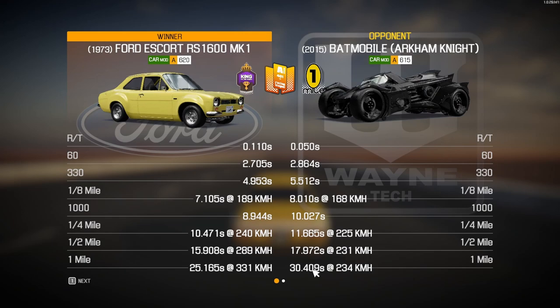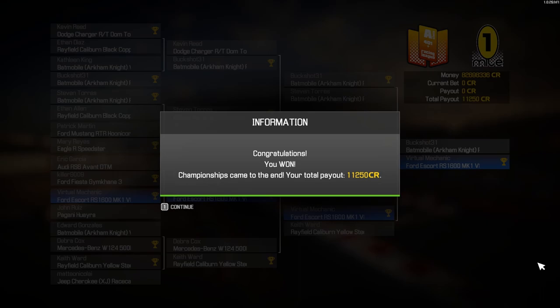10.471 seconds to the quarter mile - our slowest run of the day. 25.165 to the one mile - also our slowest. Top speed still 331 km/h. Surprised we beat the Batmobile - even pursuit mode. It gets up to 225 insanely fast and then just doesn't do much more after that. We've won! Let's collect our winnings - 11,250 drag strip prize money. Considering I didn't think we'd win the first race against the Pagani Huayra, I'm quite impressed we made it all the way through and won the tournament.